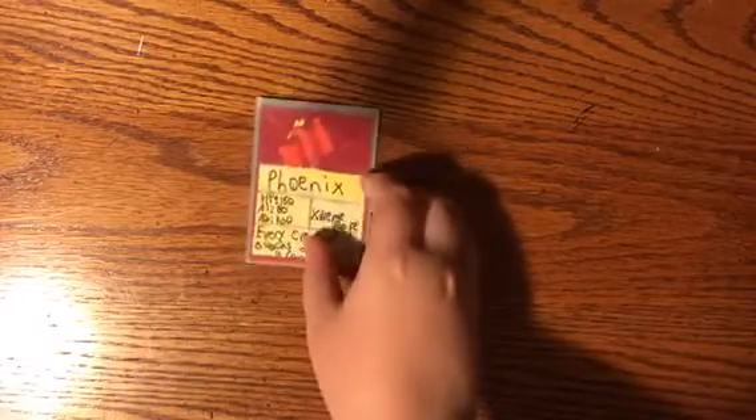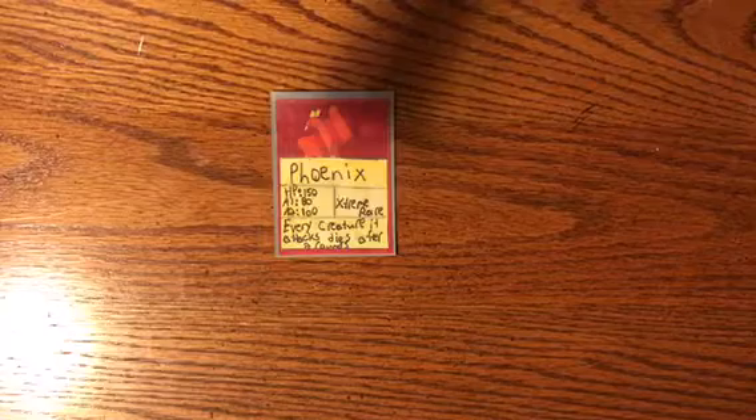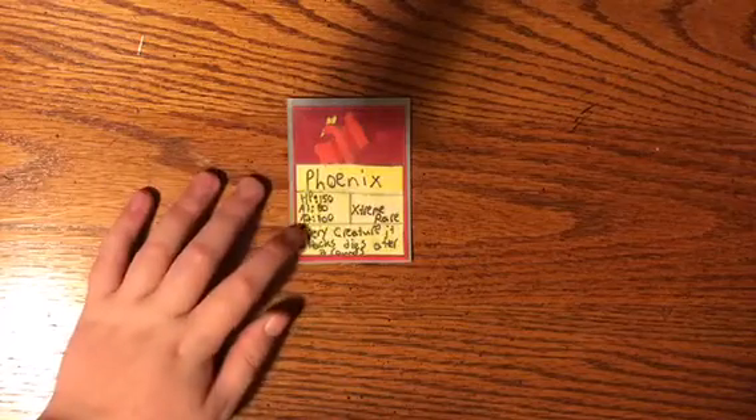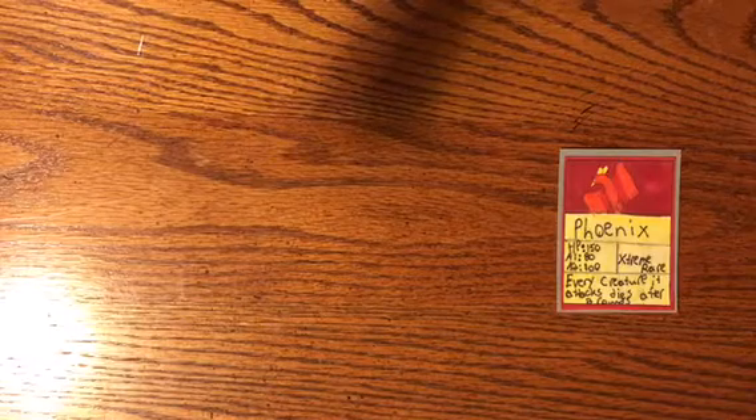Now I'm going to show you guys the first one. You guys have already seen this one before in maybe two or three videos, and it is the phoenix. It's a firebird. That's the first bird I made. It's super cool. It's an extreme rare. HP 150, attack 180, attack 200. Every creature it attacks dies after two rounds. Super overpowered. It's got something to counter it — the elemental birdcage.